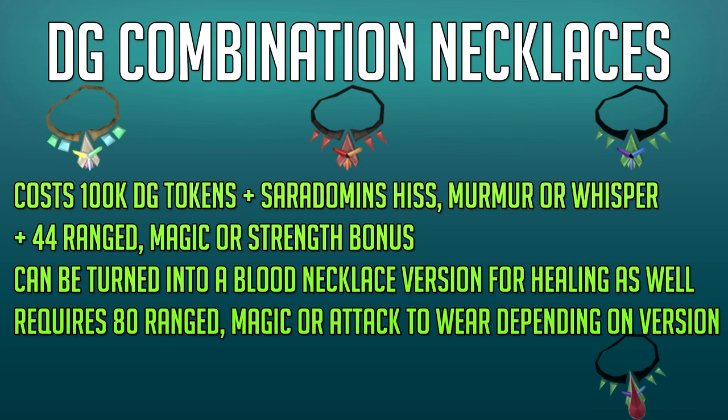They require level 80 ranged, magic or attack to wear depending on which version you get. Once you've created these necklaces, you can also turn them into a Blood Necklace version for some extra healing every 15 seconds, being around 200 to 500 life points. Do keep in mind that the Blood Necklace Shard is pretty expensive and is currently around 16 to 17 million GP.